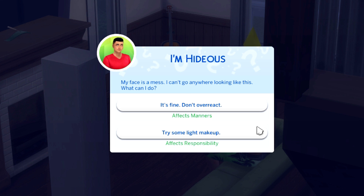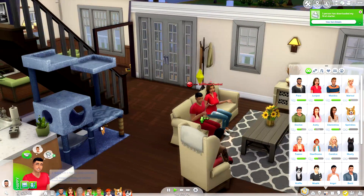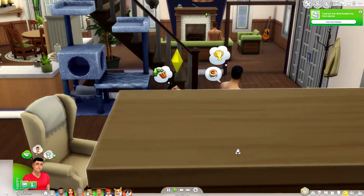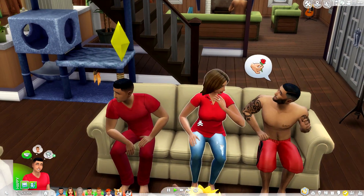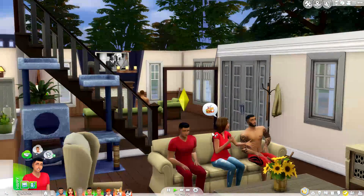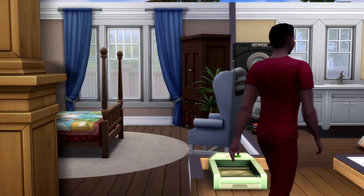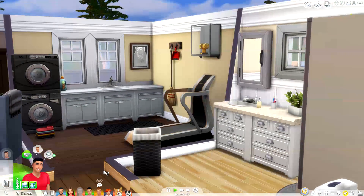Nixon is saying he's hideous, his face is a mess, and he can't go anywhere looking like this. You guys know that Nixon has braces, right? When he was younger he knocked out his two front teeth, so that's probably where this insecurity is coming from. We can either say it's fine and not overreact, or try some light makeup. Pace told him it's fine and don't overreact — of course Pace would never suggest makeup. But look at Nixon: he has his braces on, a sweet fade haircut — he is so freaking cute. I honestly love this kid so much.